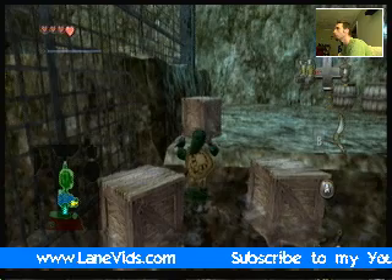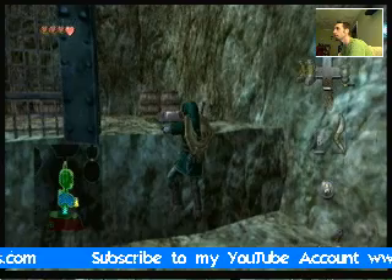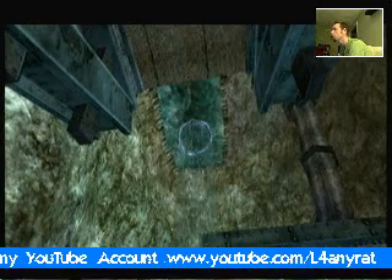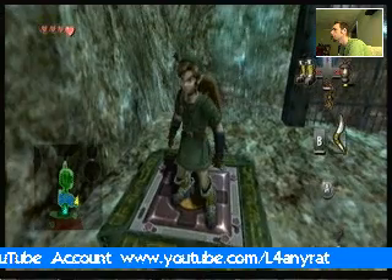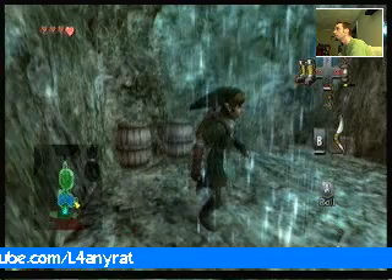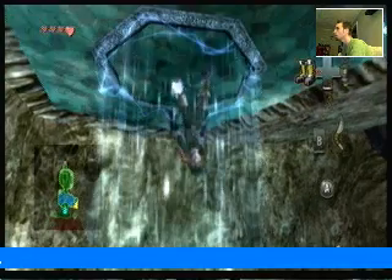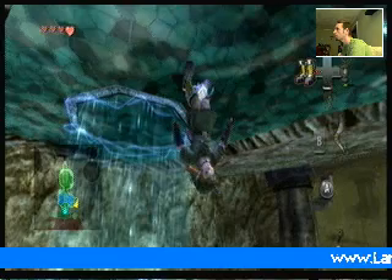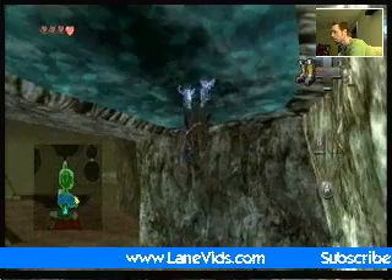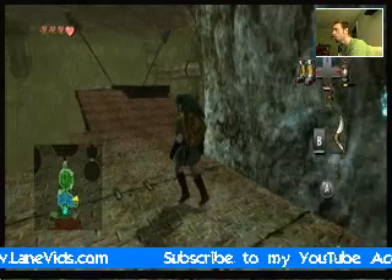And you'll be up here with a bunch of blocks. If you want to break some, you can. Flip a switch. See a magnetized thing come on. Go ahead and jump down into there with your boots and now we do some more ceiling walking. Once you get all the way over to the other side, simply turn off your boots and you'll be on a new ledge here.